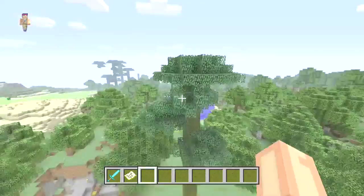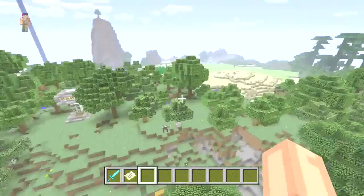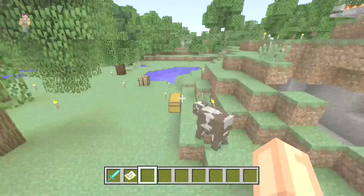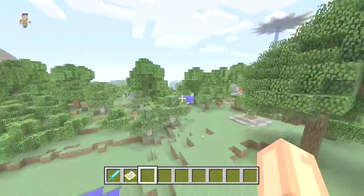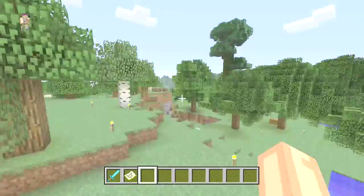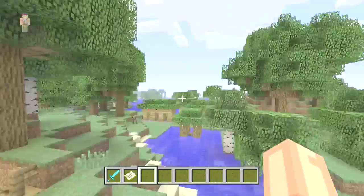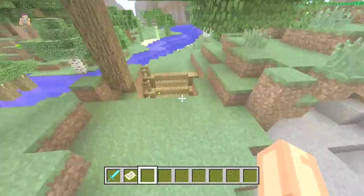Most people have most of their achievements by now. Etho is amazing for mob farms and stuff like that, so you can get really high on the leaderboards. But not that many people care about that anyway, so I think a lot of people would pick the one that says made in creative mode. If you don't know who Etho is, go check out his channel - it's awesome.